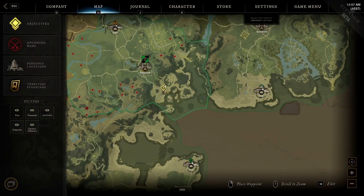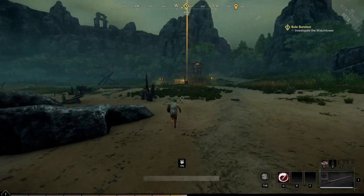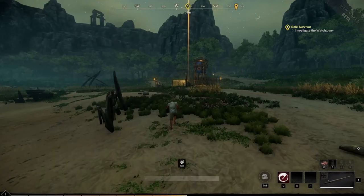After the tutorial, you will spawn on the beach. I've spawned at Windsward. This will work at any of the four spawns: Everfall, First Light, Monarch's Bluff, or Windward.